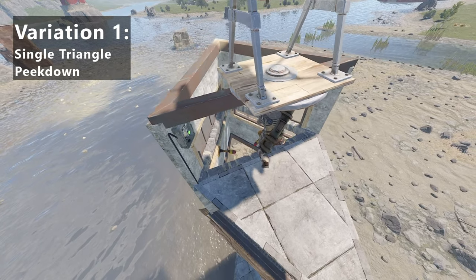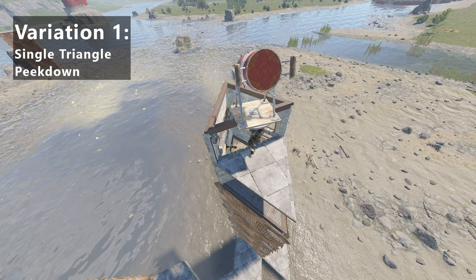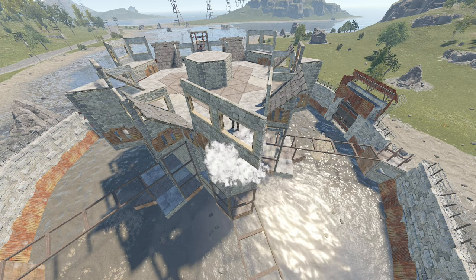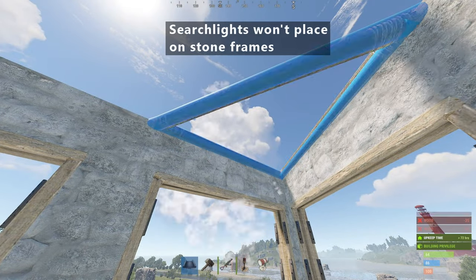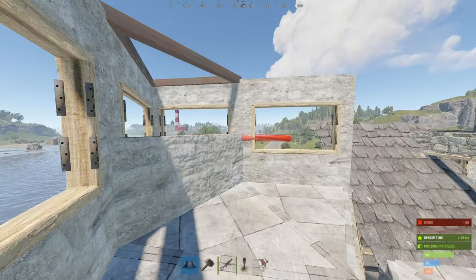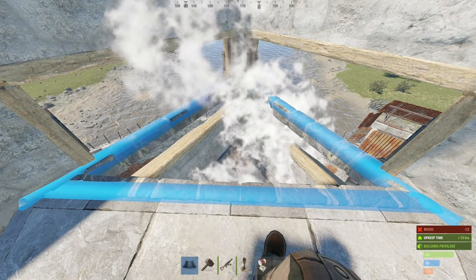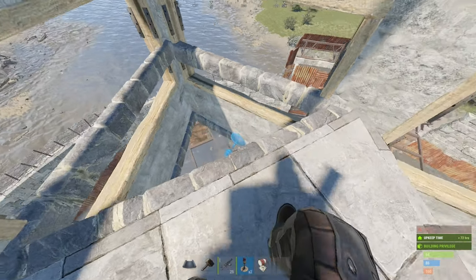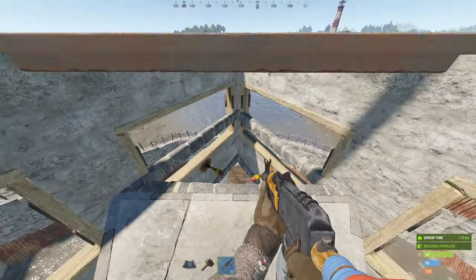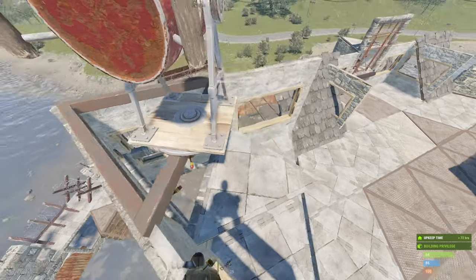This first one is a single triangle setup that's especially easy to incorporate into any build, and even includes a kind of poor man's peak down. Anywhere on the roof of your base, just build a triangle frame out, a couple of window frames on it, and a frame on top, which you'll need to upgrade to metal. Next, we'll need a platform to crouch on closer to the searchlight to operate it. A stone frame here will provide some protection. A couple of siren lights down here will give us the poor man's peak down, also preventing accidental foliage and tumblage. And finally, the searchlight goes right here. And that's number one done.